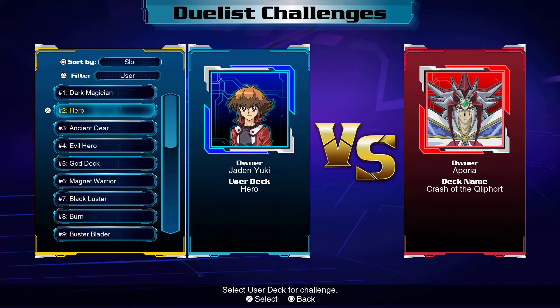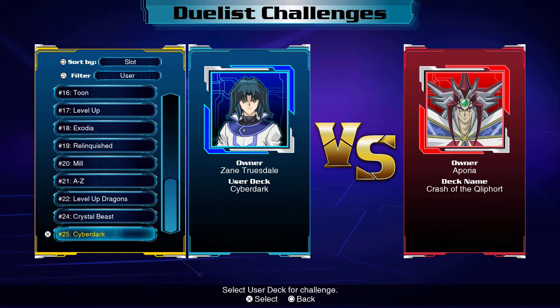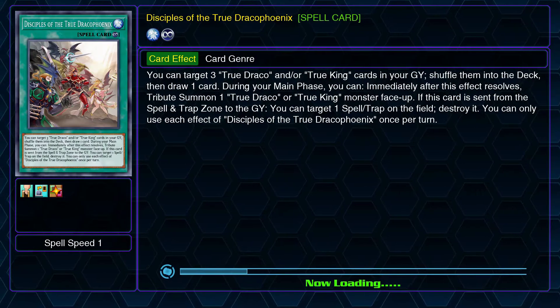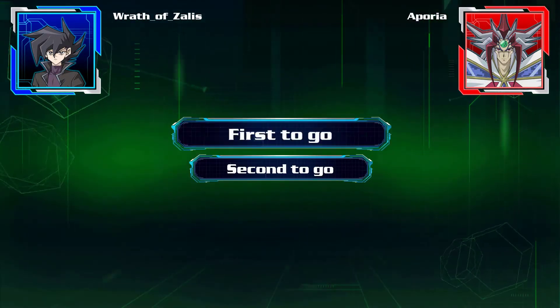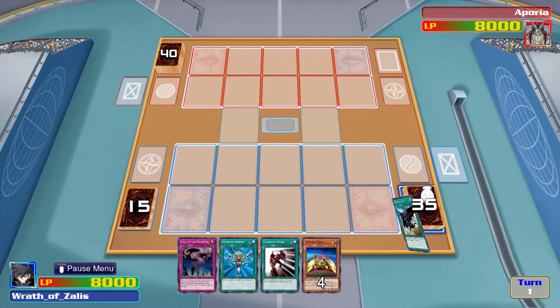Let's try Cyber Dark again. What was I thinking to add? I still don't know what to do with the Level-Up Dragons — let's do A-to-Z. The crux of the problem continues to be that I have too many cards in my hand that I can't summon. I think adding Mausoleum of the Emperor should help mitigate that a little bit.